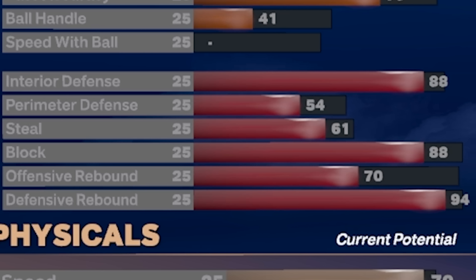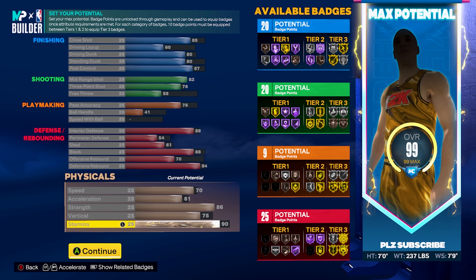For defense, you're going to get an 88 interior defense which gets you Clamp Lockdown on Gold, a 54 perimeter defense, 61 steal, and an 88 block which gets you Silver Anchor and Hall of Fame Chase Down Artist. On rebounding, you're going to get a 70 offensive rebound and a 94 defensive rebound, giving you Rebound Chaser on Gold and Box Out Beast on Hall of Fame. That high interior defense gets us stops in the paint, and Silver Anchor lets us come out of nowhere for crazy blocks.